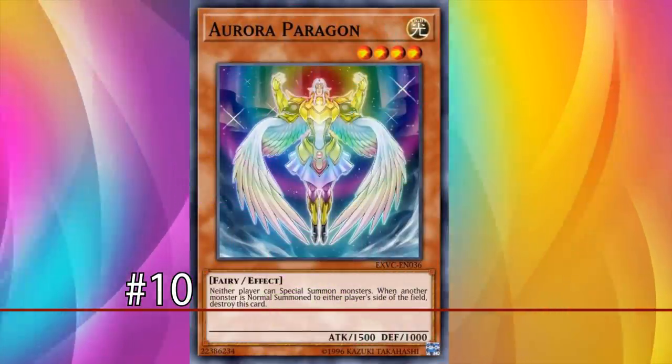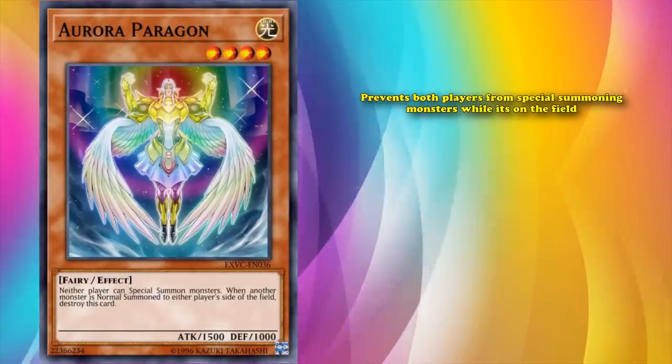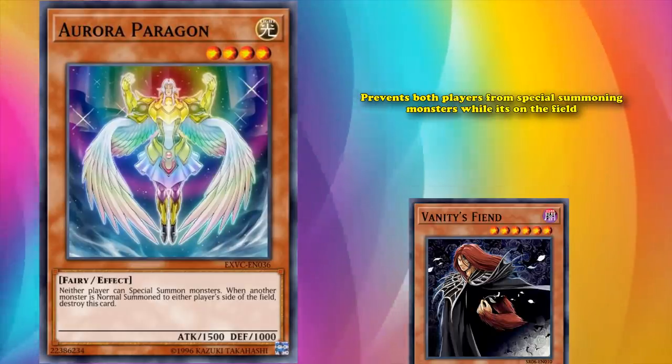At number 10, we have Aurora Paragon. This is a level 4 monster which prevents both players from special summoning monsters while it's on the field, and doesn't have a restriction on the card being special summoned itself, like Vanity's Fiend.